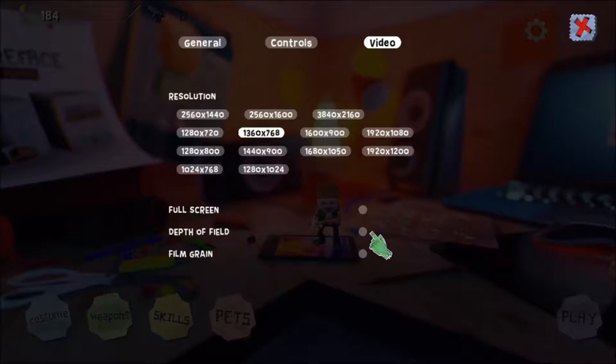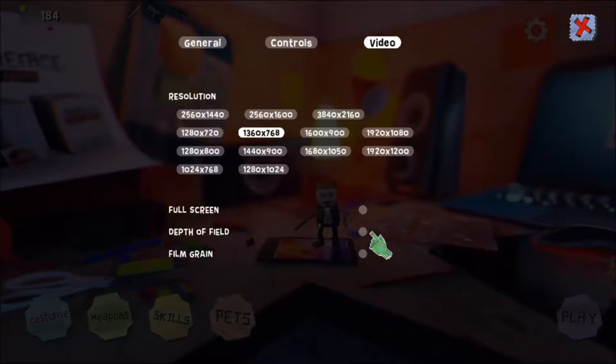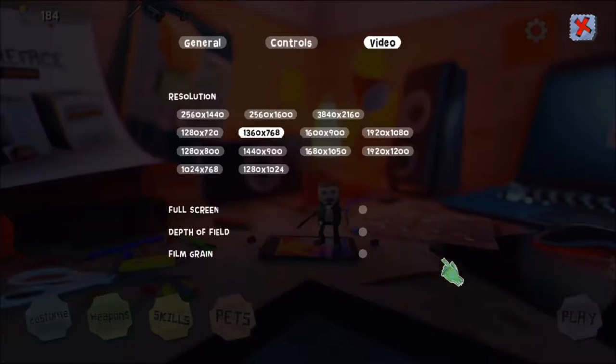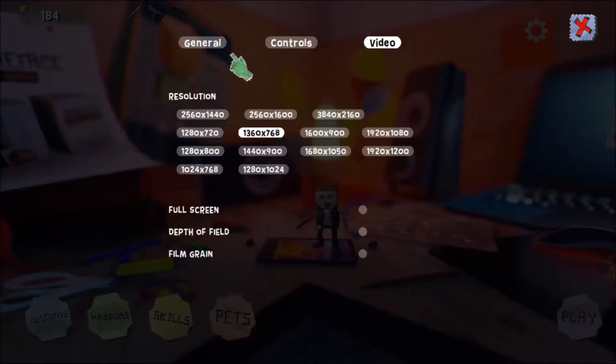Depth of field — I have an issue with this. I'll show you why in a minute in-game. I turned it off because I didn't like it; it was on by default. Film grain is not on by default. I have not used it yet, but it's nice to have that option.